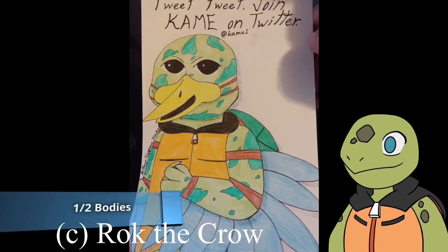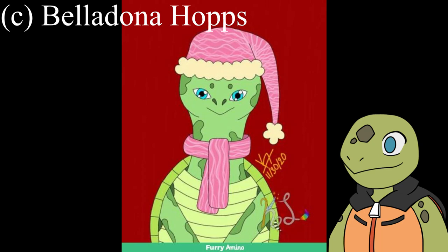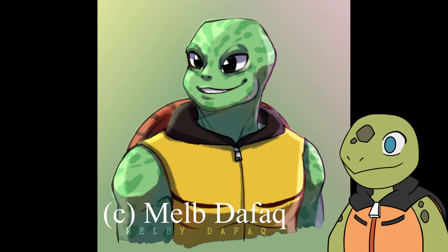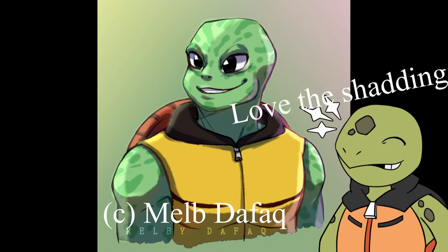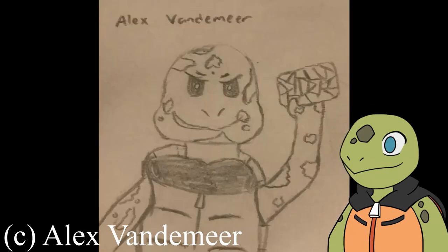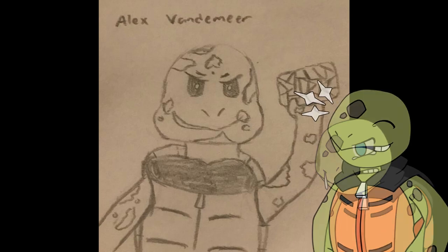Let's move on to the half bodies. Here's one showing Kame dressed up as a bird to advertise for my Twitter account — yes, I have a Twitter account — by Rook the Crow. Here's Kame wearing a Santa hat made out of bacon, drawn by Belladonna Hopps. Now for a highly detailed version of Kame drawn by Melby the Falk — really love the detailing on this one. I got a realistic black and white piece by Long Gear Unique Eye; I won that one in a raffle, so I'm really happy about that. And to wrap up the half bodies, here's a simple sketch I got from Alex Vladimir where I actually got a YouTube award — I don't have one yet, but one day I will. Thanks for your confidence, dude.